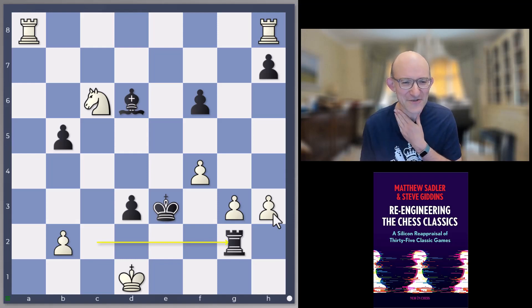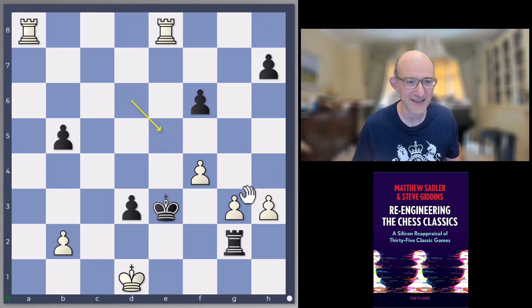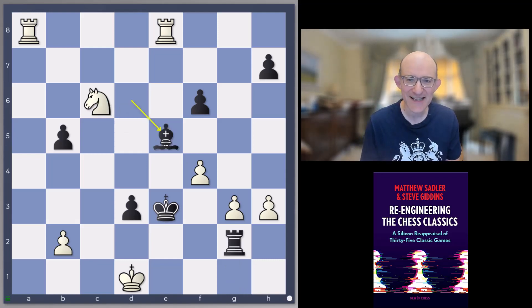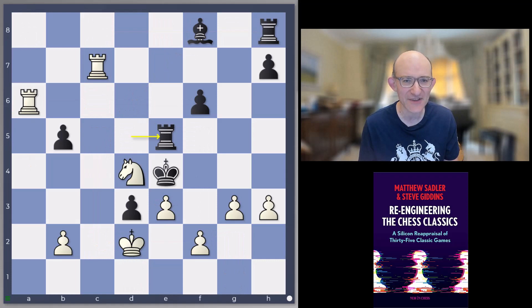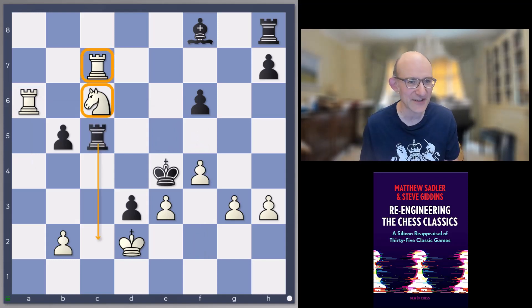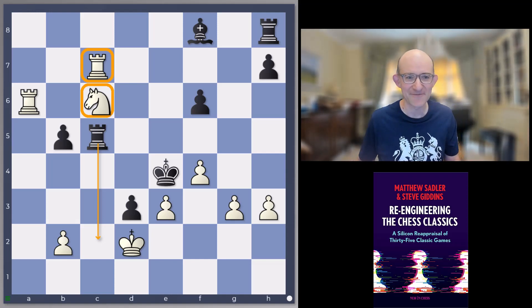Janowski played bishop d6, and after rook takes h8, Janowski played rook g2 — slightly intriguing, why not rook h2? — but that's good enough because we're threatening rook g1 checkmate. If you go rook e8 check, bishop e5 simply blocks, and knight e5 — rook g1 is checkmate. What a turnaround, absolutely incredible. It's hard to know what Marshall was thinking when he played knight c6; it doesn't make any sense at all. But incredibly cruel to go from mate in 18 after f3 check to 0.00 after knight c6, and then panic set in and that was it for Marshall.